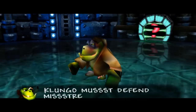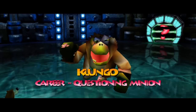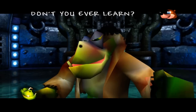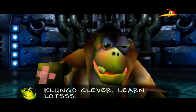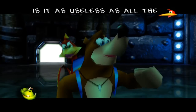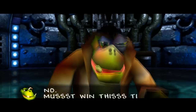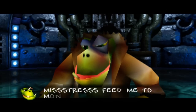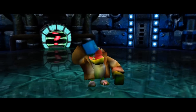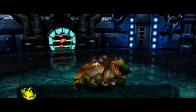Klungo must defend Mistress's Grunty castle. Klungo, career-questioning minion — just give it up, man. You look so beaten up. Don't you ever learn? Klungo claims he's learned a new potion. Is it as useless as all the others? He says he must win this time, or Mistress will feed him to a monster. What monster? I didn't see Grunty having a monster. Klungo, I think she's lying. He's gonna drink that blue potion and it's gonna make him divide.